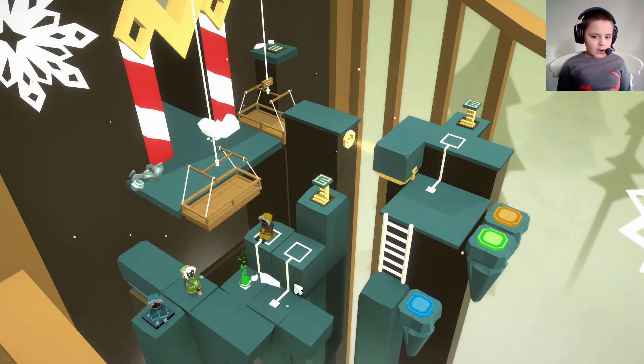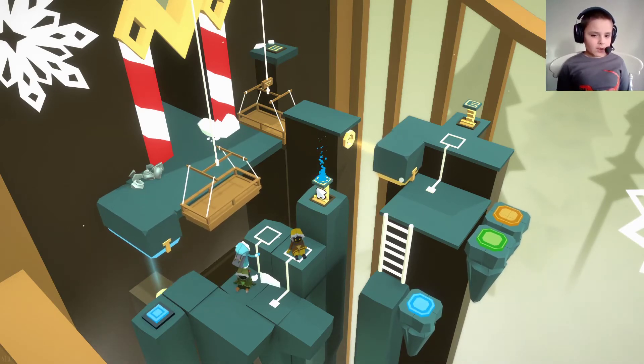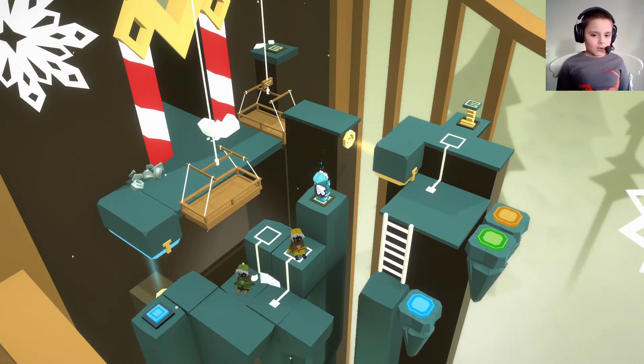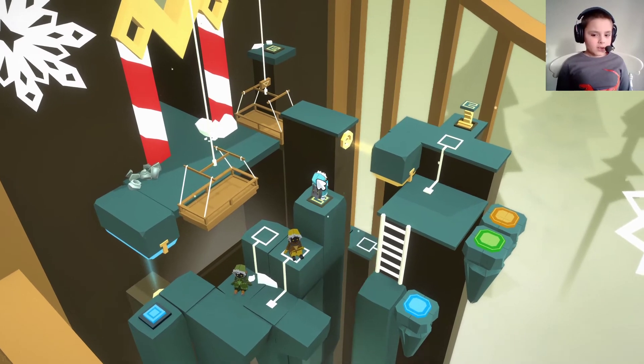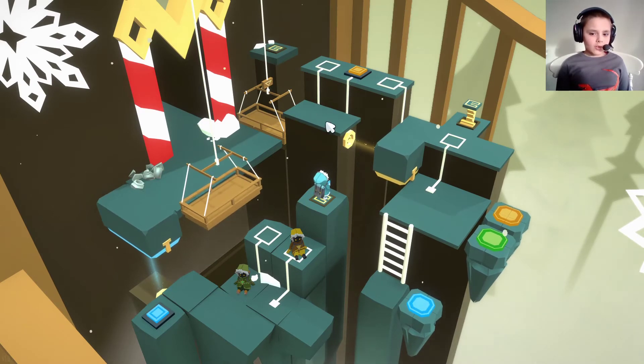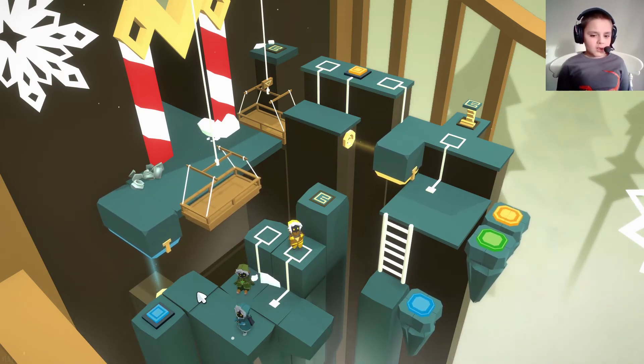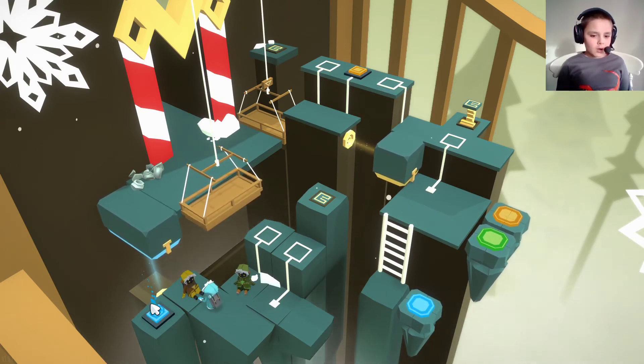Now with them being all together, we can make it all the way up onto here. And then let's see what happens to the world. It makes another bit of ground, and oh, it has a yellow button on it. So we want yellow to get up there. You are going to be the one to go up there. Where's your button, please? Thank you.